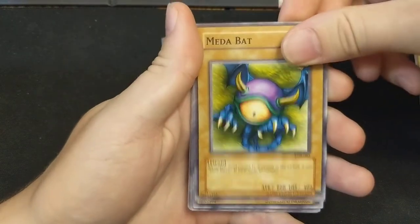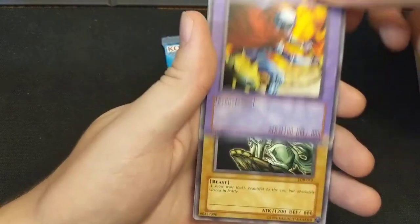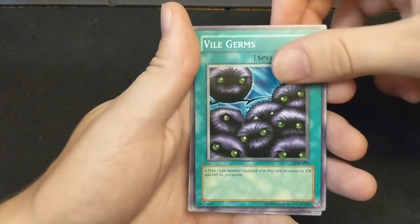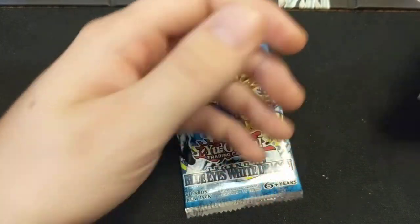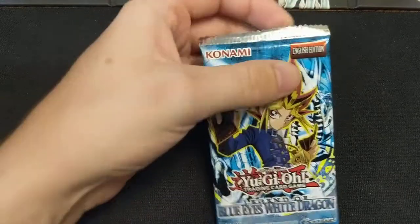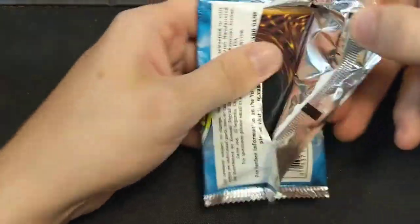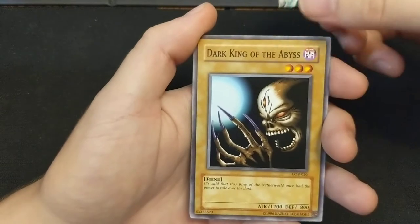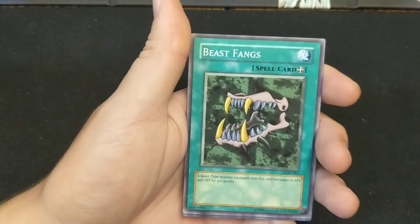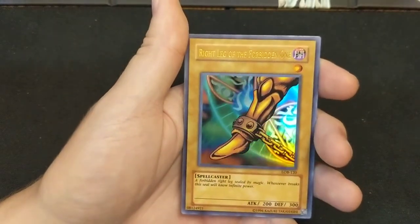From the second legacy pack we got Your Robbie, Meda Bat, Skull Red Bird, Manticore — we didn't get a foil there. We're tossing around the idea of a progression series with actual card packs, so if you see us set aside the legacy packs, we have a big plan in the works. Okay, this would be where our foil was if we got one — oh my god, Right Leg of the Forbidden One!